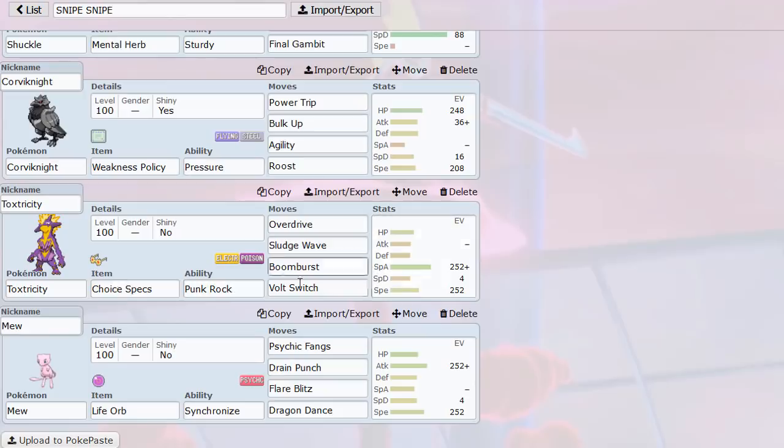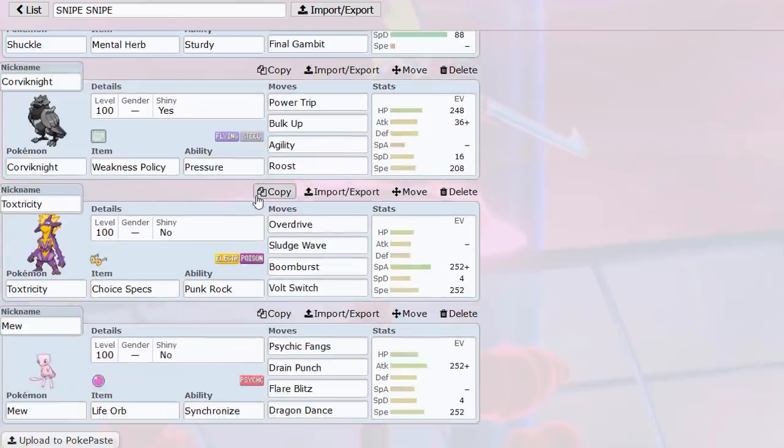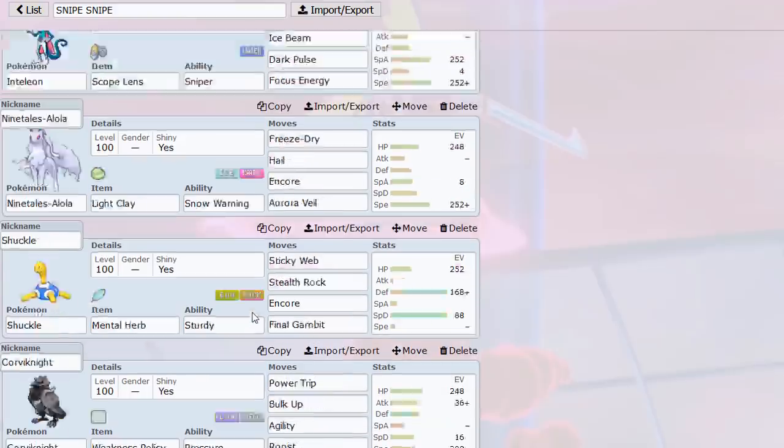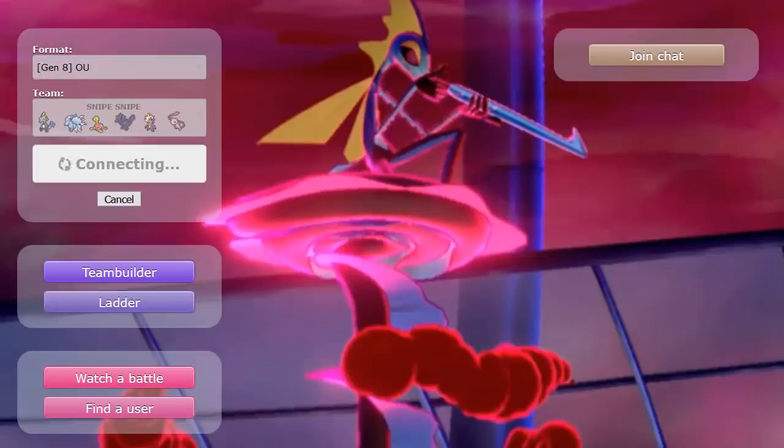Then we have Toxtricity, Modest Choice Specs, because I'm rocking sticky web Shuckle and I think it's a good mode to hit hard and just knock things out. Finally, Mew — a really interesting set: Dragon Dance with three attacks and a Life Orb. It's just a really fun sweeper, especially since it Dragon Dances up and destroys Corviknight trying to defog. Drain Punch is great for Hydreigon and Pokémon like Tyranitar, and Psychic Fangs hits really hard too.